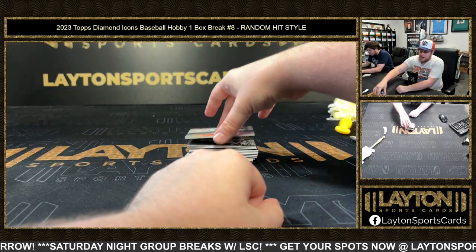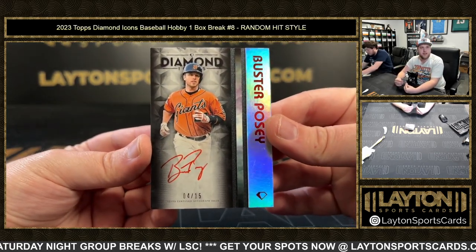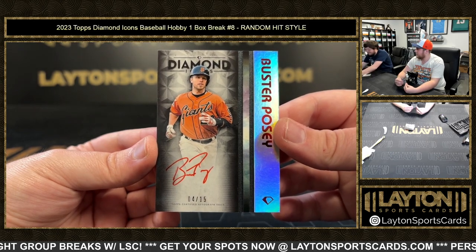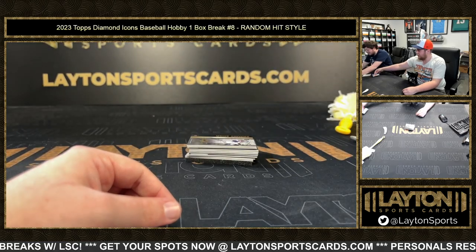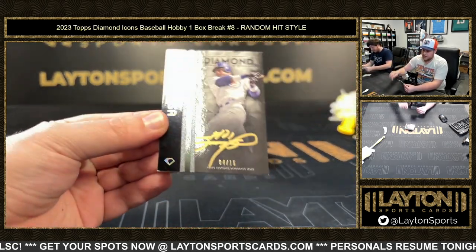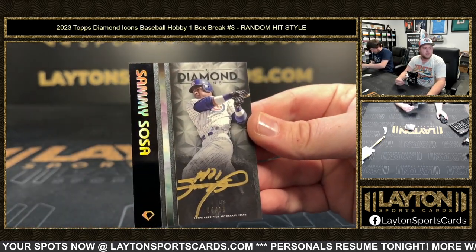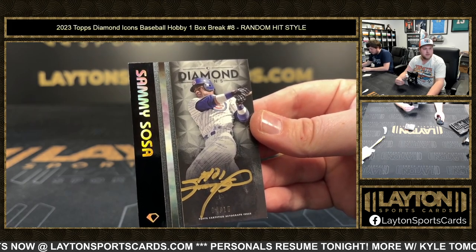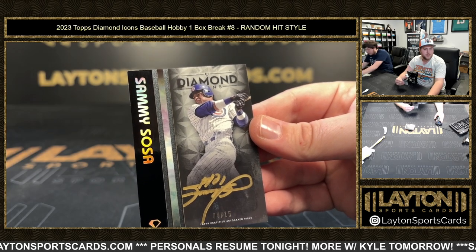Alright, nice one here. 4 of 15 — starting off with a Buster Posey. Buster Posey, 4 of 15 on the red ink auto. Next up, gold ink — that is a 4 of 15 as well. Sammy Sosa. Slamming Sammy. Josiah and Esteban both picking up spots — appreciate you guys.